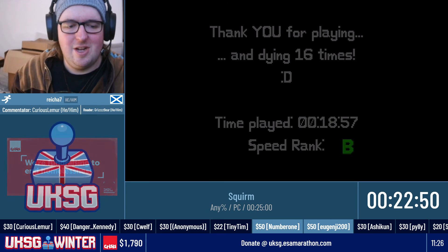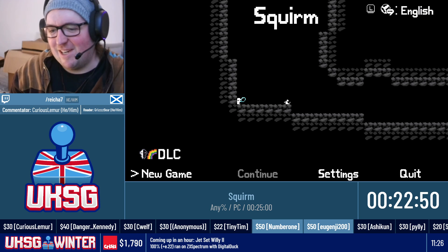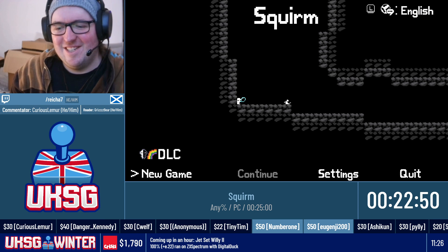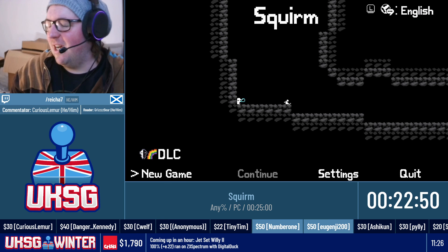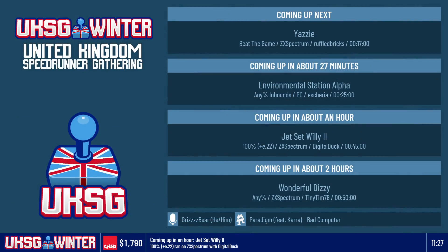You people are awesome. One last thing — it said Speed Rank B. That is the best speed rank you can get at AnyPercent. You can only get an A or an S by doing 100%. I'm not bad at this game, I swear. So yeah, I think we're all done now.